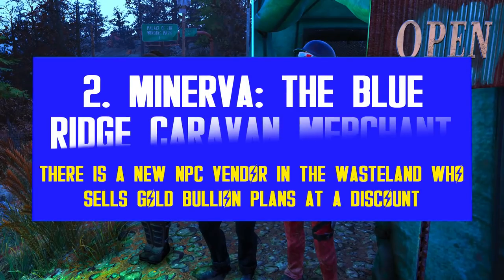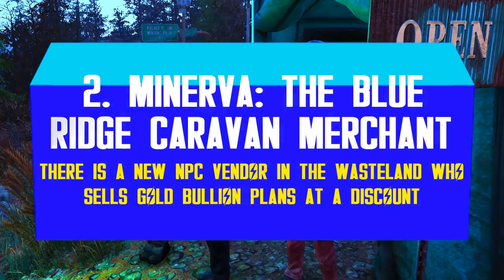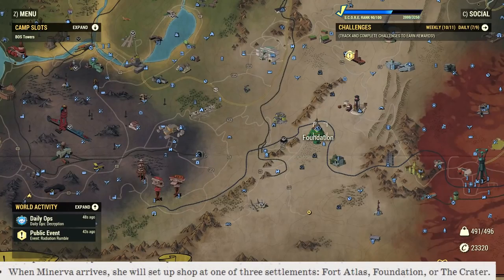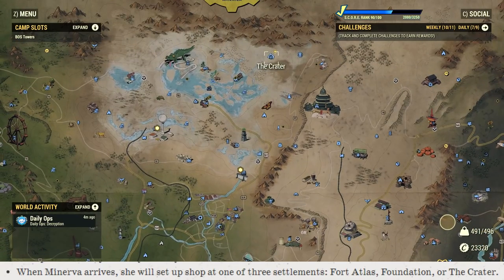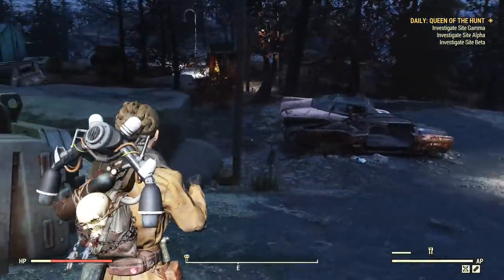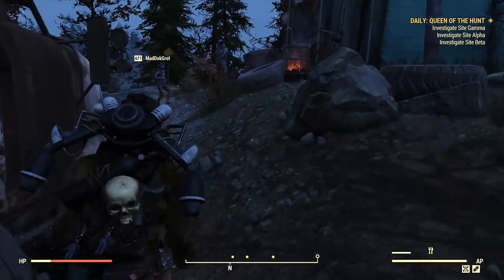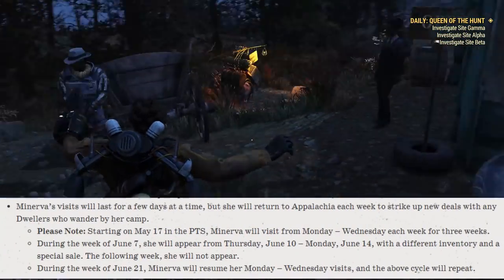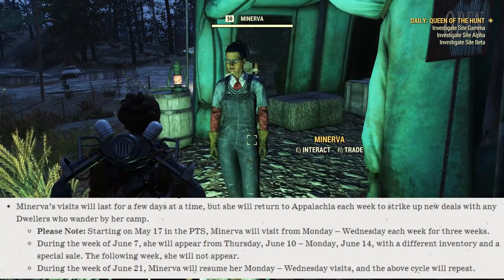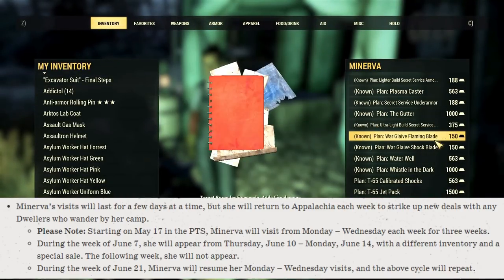Let me inform you about Minerva, a new vendor from the Blue Ridge Caravan. She can appear in faction bases such as the Foundation, the Crater, and Fort Atlas. In all of them, her spawning point is always near the fast travel spawn for players, so you should spot her right away if she is around. The problem is she has a really weird and complicated schedule — she only visits the wasteland a few days per week, or she might not appear at all for one full week. No joke.